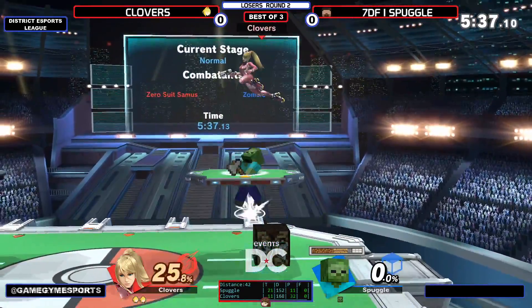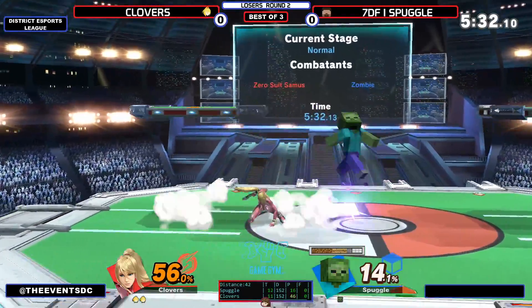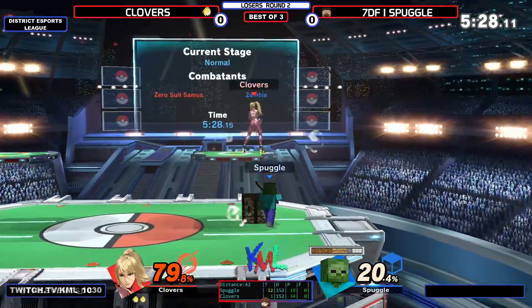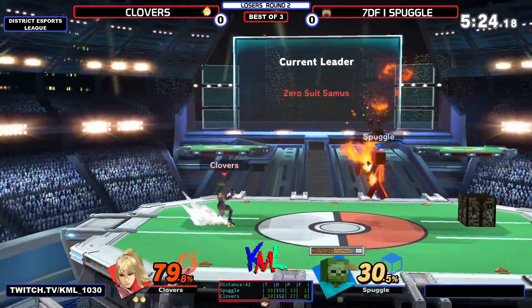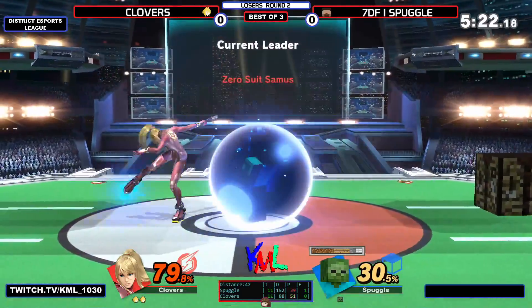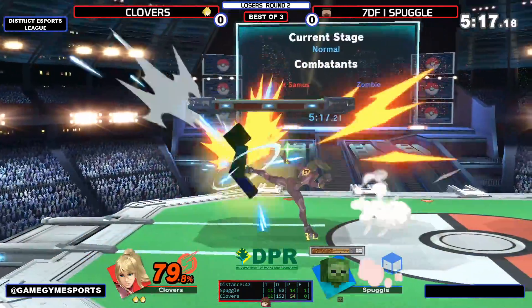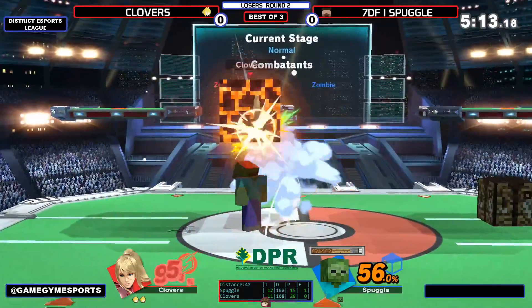A big hit from Spuggles. I think he's trying to do the up smash cancel with the dirt block. That was a sick anvil — very crazy. Clovers beating the Minecart with side B. F tilt — I don't know how safe that is, but Spuggles didn't try to contest it, just stayed in shield.